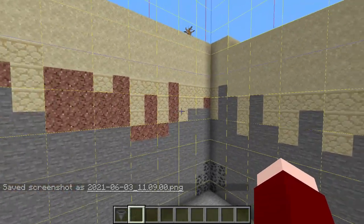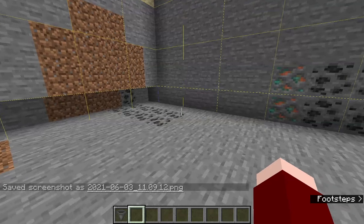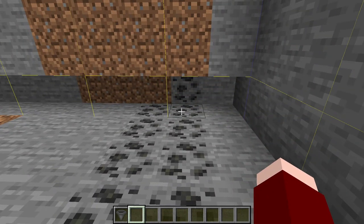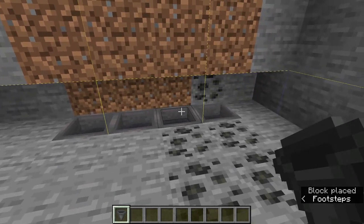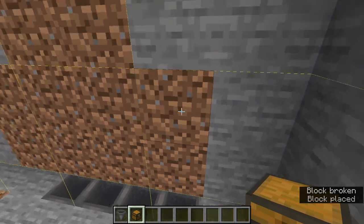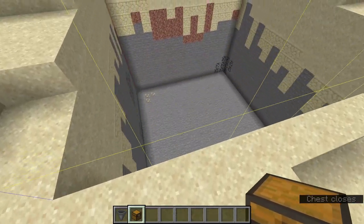We now have a big hole in the ground that is one chunk wide, and when you're standing on the ground you are at Y level 53. Now choose a direction and dig out just one block out — this is where the rail is going to loop around and also where we are going to pick up our items. Place four hoppers here: two of them facing into the wall, and two of them feeding into those hoppers. This is where your chest goes, and you'll want some way to access that chest — you can make bubble columns or a decorated room — but either way this is where the items will end up.